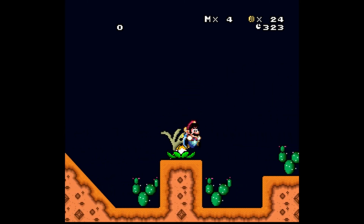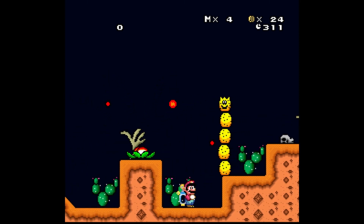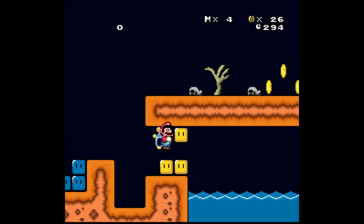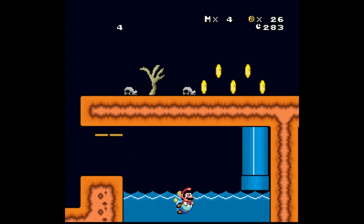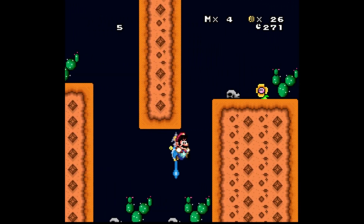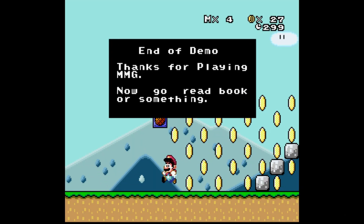Using the power of gliding, we've gotten just past where we were but we've run out at the same time. We need to lure the Pokey into the pit. Oh wow, I can't believe that worked. Alright, I guess we'll take a second one — that's much better. Now we have a path back out. Oh, that's just where we need to go. That was a fun little challenge at the end. I really like that level — I've never seen that one done before. Sunshine brought to life. End of demo. I didn't even know it was a demo. Thanks for playing MMG. Now go read book or something.